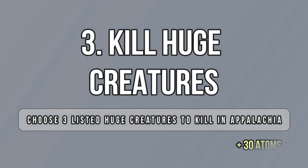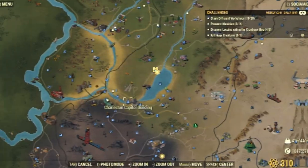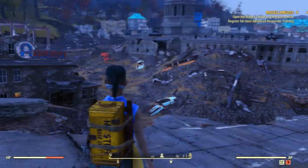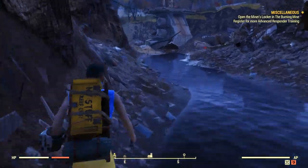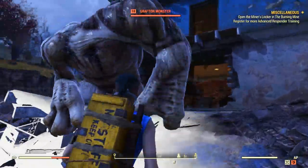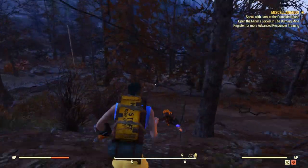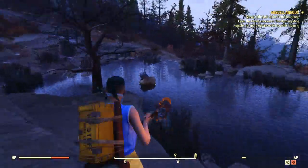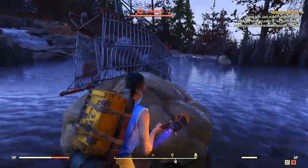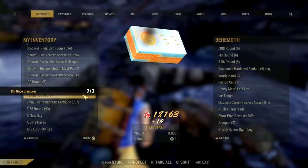The third weekly challenge is also very easy — you have to choose three creatures from a given list and kill them. First, go to the Charleston Capital building where you can find a Grafton monster. I chose a Grafton monster, then a Behemoth, and a Merlequin. Then you can go to Solomon's Pond, where you'll find the Behemoth in the middle of the lake. He is a bit tough, so maybe use power armor if you can. He has an animation when you first attack him, which gives you plenty of time to take him down.